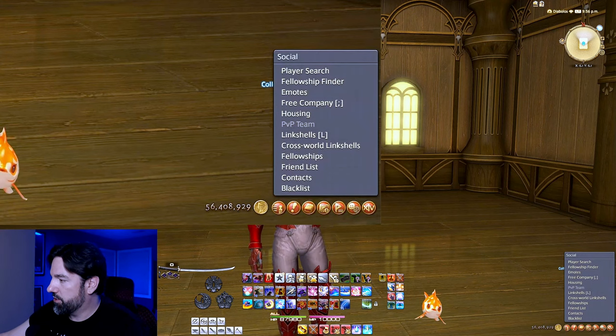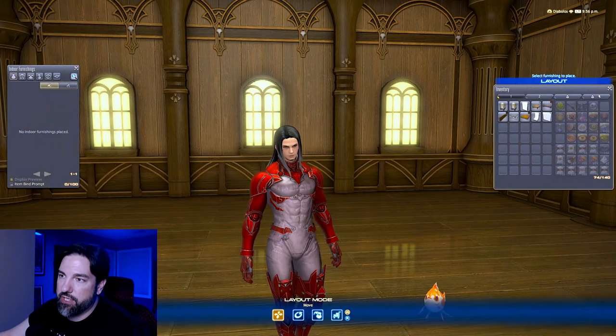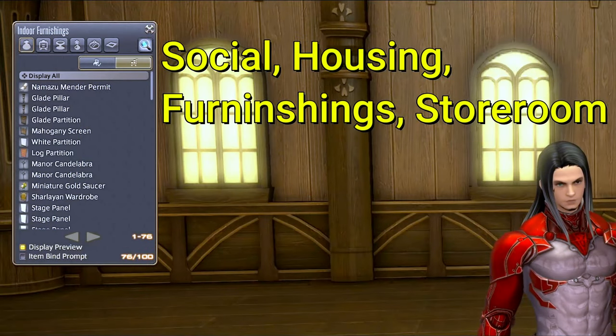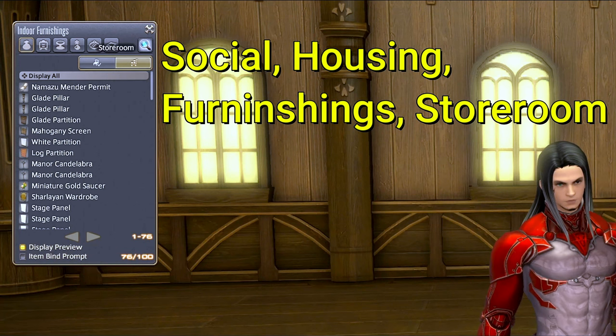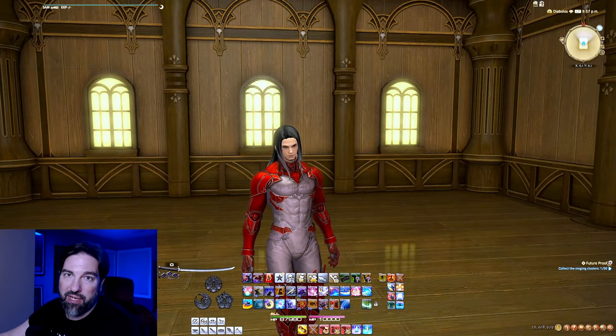The next step is to go into your housing menu — Social, then Housing — go into Indoor Furnishings and then your Storeroom, and just make sure that Display Preview is turned on. If it's not, a lot of these glitches won't work. It should be on by default, but just another thing to check. Once you have those set up, you're ready to start glitching.